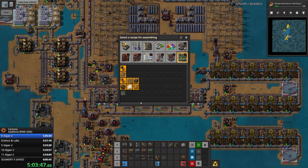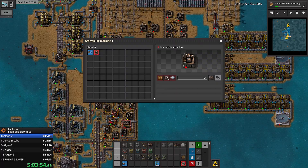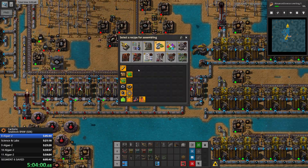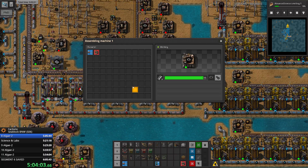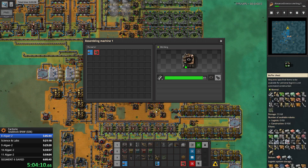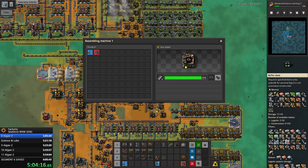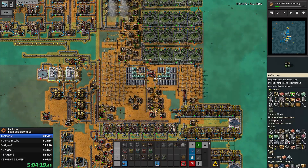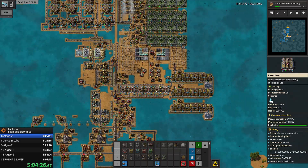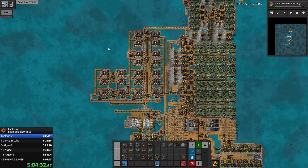What else do we need? I feel like we will need inserters. And this assembler could craft steel grills - we need exactly 16 steel grills in order to make two green labs. If we craft exactly 16, we will have 24 steel remaining that we can use to produce 24 electrodes.